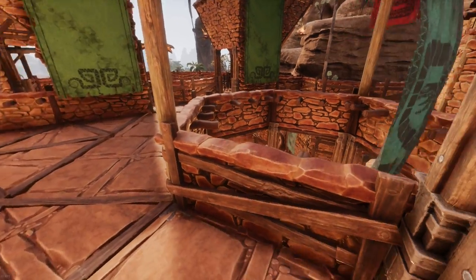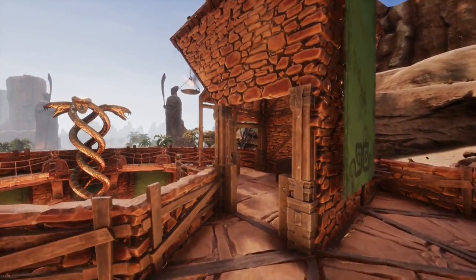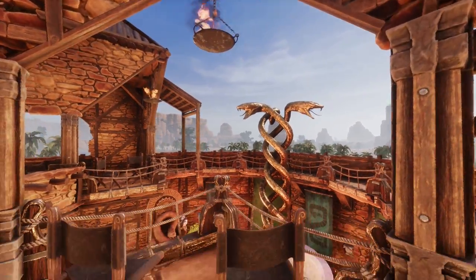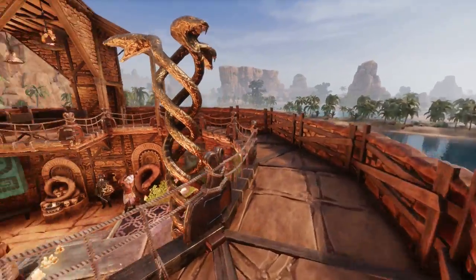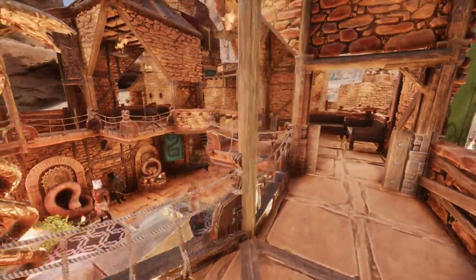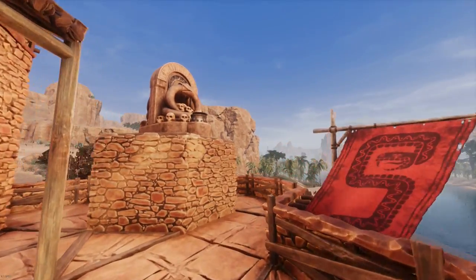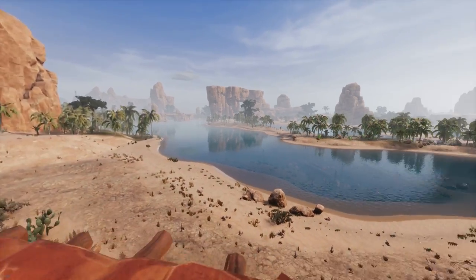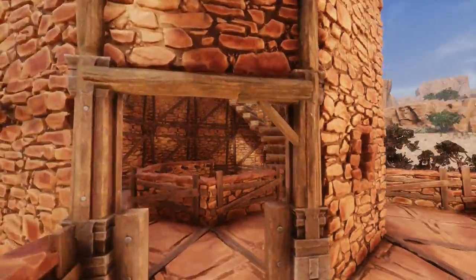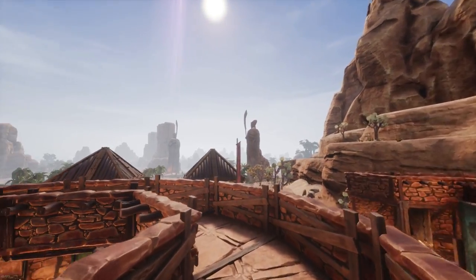Heading upstairs, the roof is mostly traversable and includes extra seating above the shrine. The semi-ring balcony also allows for a nice level of verticality looking down into the shrine room. The tower itself looks over this area of the build and provides some nice vistas across the desert.